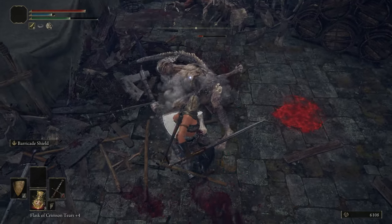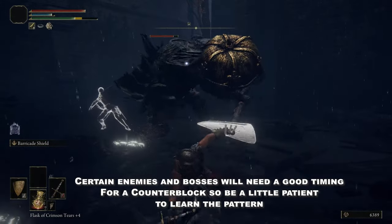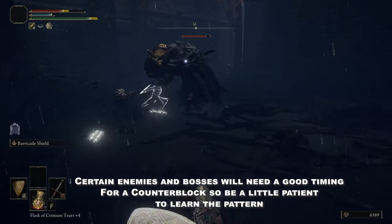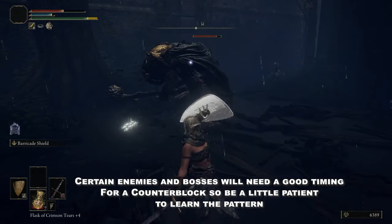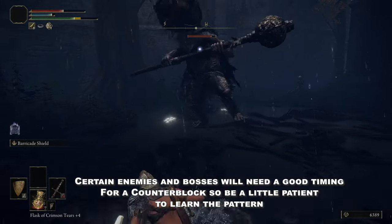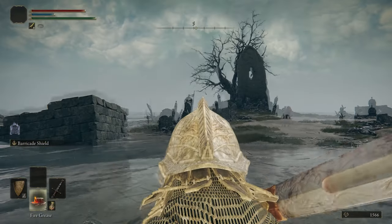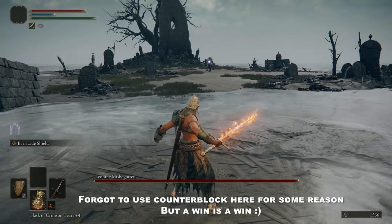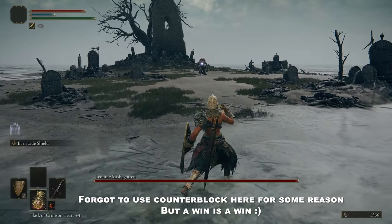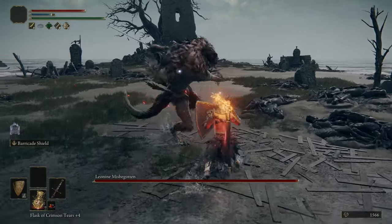Before we close the video, I will leave you the full fight of the Leonine Misbegotten — that was my first try with this character. Although I did mess up a little with the rotation and with my blocks, that's why we have the Vigor and that's why we have the flasks and we upgraded them. The fight was very easy; I did it in my first try because this build's nature is very forgiving and you don't have to go for perfect dodges. Blocks are very good and can be used even against bosses.